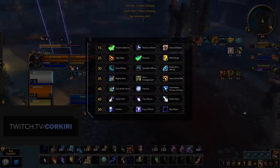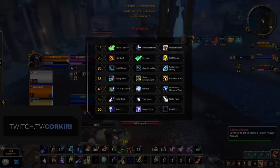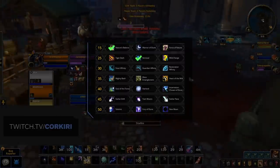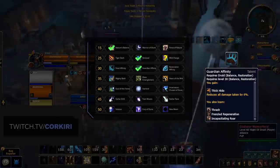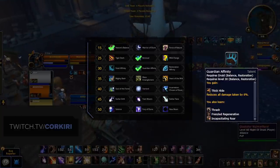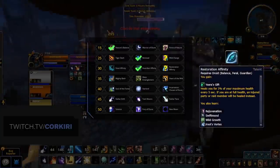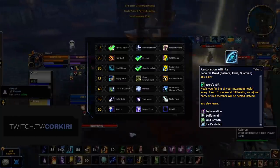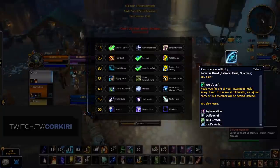On the level 30 row, we have the choice between the newly buffed Affinities, which were buffed to give one new spell each. Feral gets Maim, Guardian gets Incapacitating Roar, and Restoration Affinity gets Ursel's Vortex. While these are all nice additions, the standard go-to here will be Guardian Affinity, which provides a passive damage reduction and the use of Frenzied Regeneration. Without Guardian Affinity, if you get focused, you're not going to have a good time. Now with the newly added Incapacitating Roar, you can use this to make securing Cyclones a lot easier. In some cases where you know you're not going to be the target, the added offhealing from Restoration Affinity is nice, but you lose added CC, so it's very niche that you'll ever want to drop Guardian.